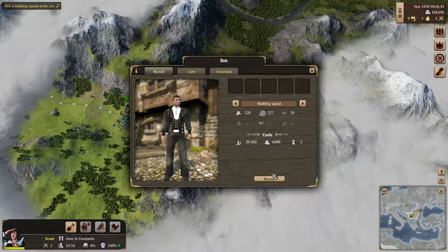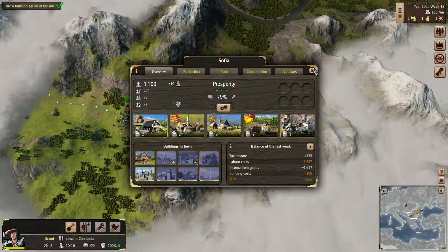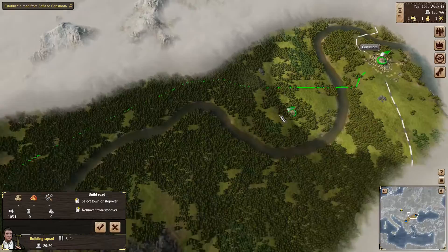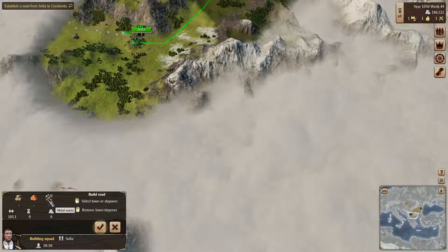So we need our building squad. Speed up time here. And now he's one of the unused peeps, so we can pick him here. We've got to build a road from Sophia to Constanta — that's the path it will take. This is the resources it will cost. Level one roads don't cost anything. And then we will say okay. Road completes.